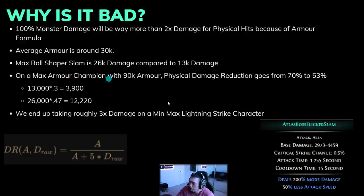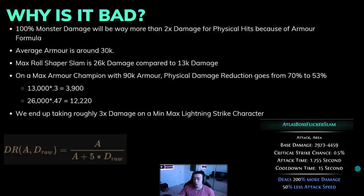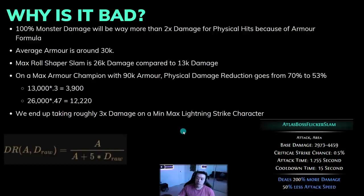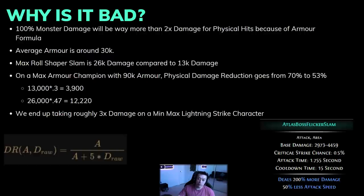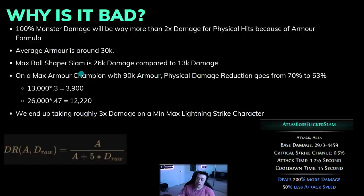A lot of people say 'oh it's just double damage, my character will easily survive this' — but that's just not true. For characters like DD or traps, you're probably around 30–40k armor, because there's not much percent armor on the tree. Max roll on a shaper slam is 26k damage compared to the normal 13k. So if it deals 4,459 base, multiply by 3 for the 200% more damage, then by 2 for 100% increased — you get a hit of around 26,000 versus 13,000.